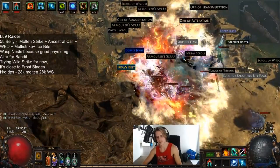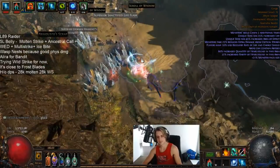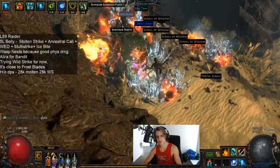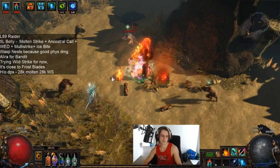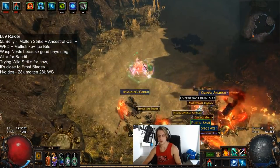A lot of people have found success with Lightning Strike and have been enjoying it. Basically, Ancestral Call makes all kinds of skills just feel really nice to use for clear in supplement to your Molten Strike — so Frostblades, Lightning Strike, Wild Strike, Molten Strike itself — just Ancestral Call basically attached to anything feels great in this conversion physical-to-elemental sort of build.